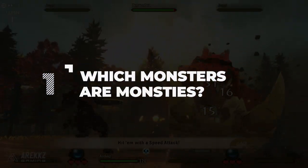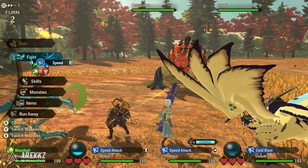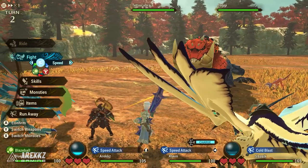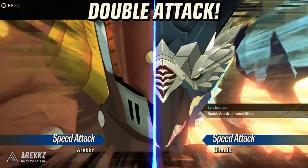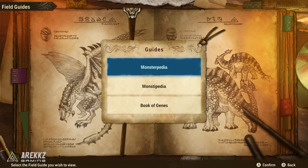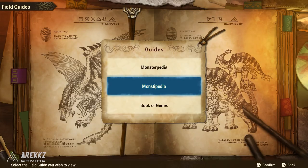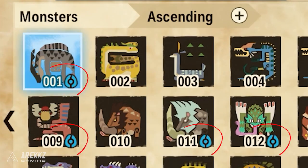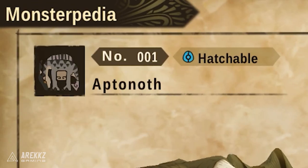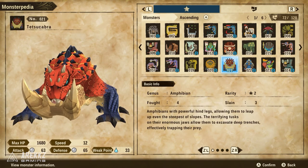To begin with, number one is an easy way to identify which monsters can be monsties in the game. You will encounter a wide range of monsters, however not all of them can be hatched and thus not all of them can join the team. If you go into your rider's notes, you'll notice the notes are broken up into monsterpedia and monsterpedia — the monsterpedia is every monster in the game, while the monstie pedia are the ones you can hatch. Anything that is hatchable has a blue egg icon, so if it doesn't have a blue egg icon then it is not a hatchable monster.